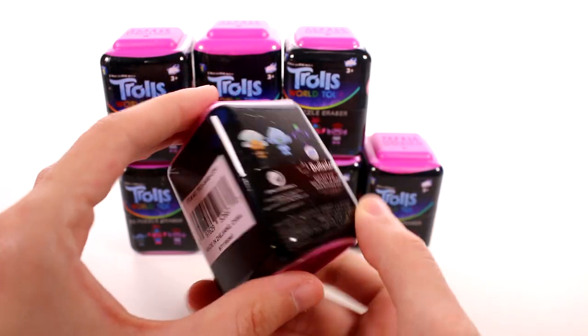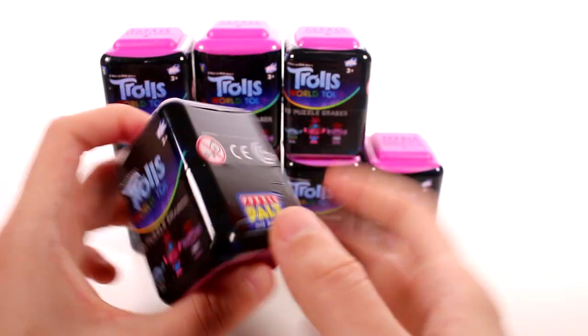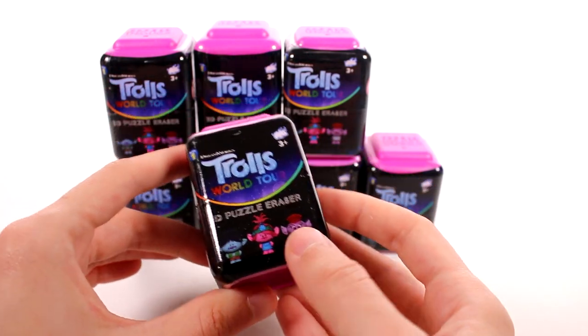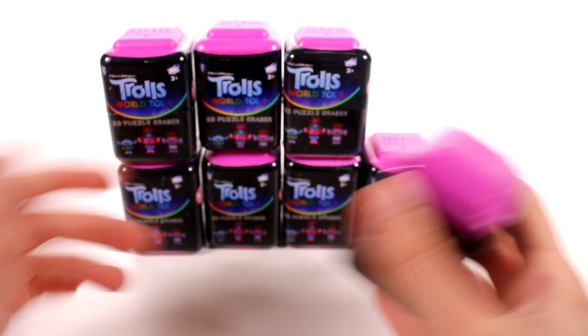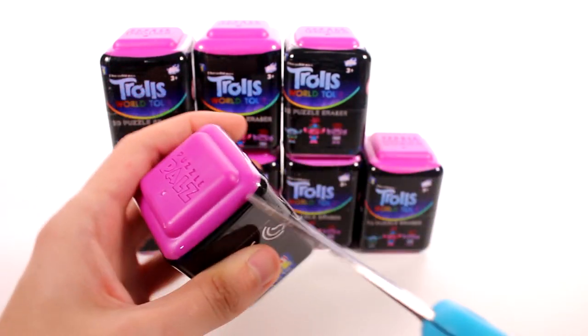So we have a few different characters here on the front. There's six total — you can see three here and three here. I don't know if that's all of them there are to collect, but I'm going to guess that is. We have tons of them to open up, so hopefully we'll find all of them. Let's go ahead and get started.